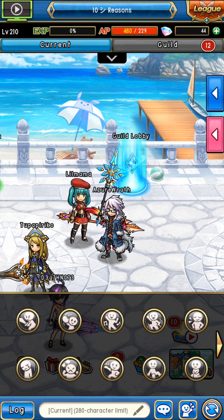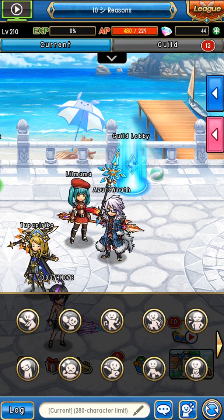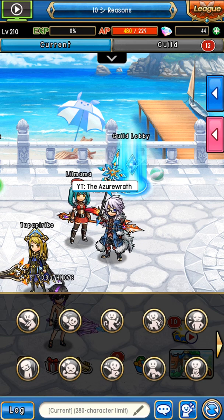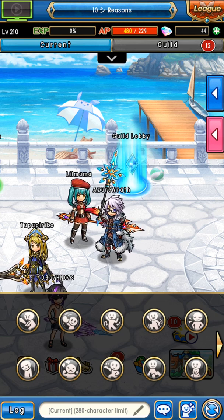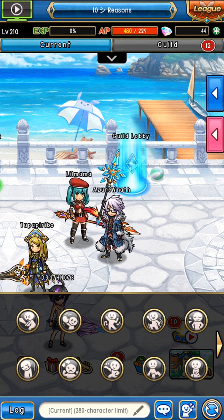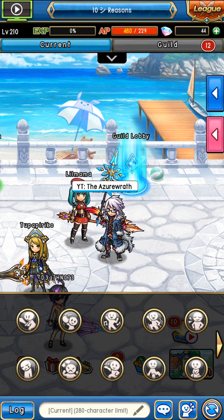I'm also going to cover something some of you may know about. I literally just figured out this morning how these stats work for these lemons. I'm going to be explaining that too, because if you understand it you can literally farm 25% less than what you would have to farm in the first place for whatever you're working on, if you know what you're doing.